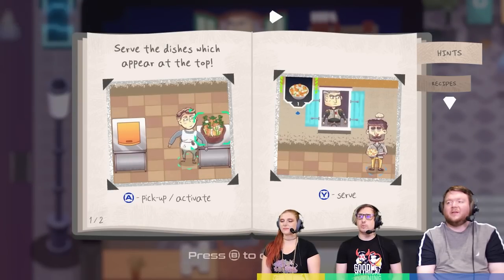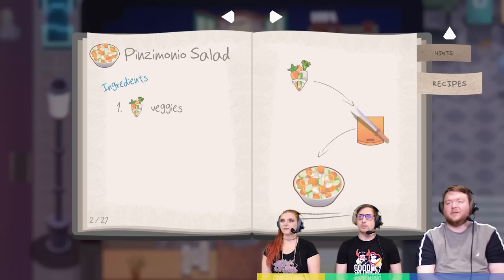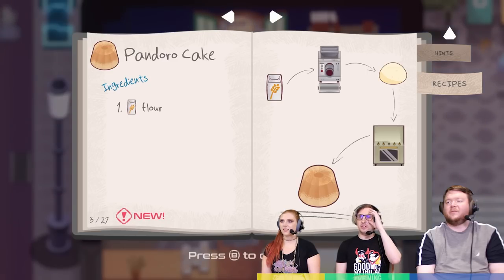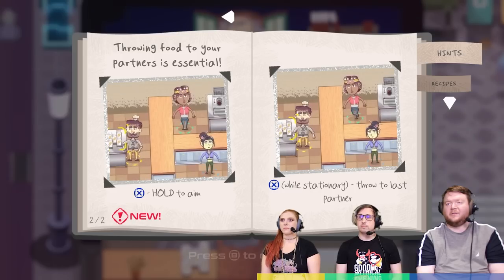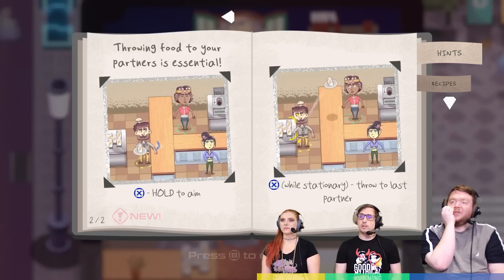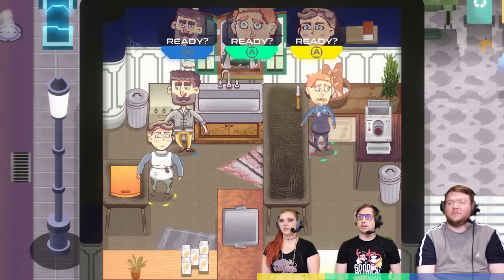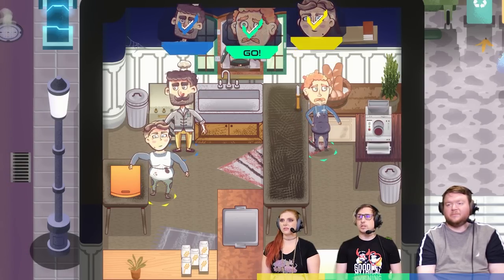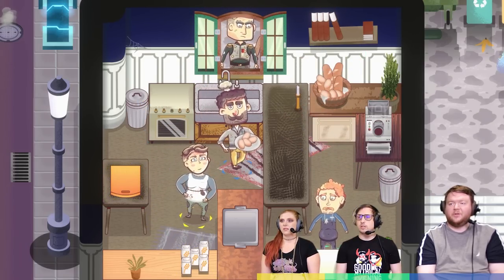Data recipes — there's a new one. Pandora cake. Flour into that thing, into the oven. What is that? Is that a gun? An extruder of some sort. It turns flour into dough? Guess so. Any other hints here? Partners is essential — throwing food, X to throw. Got it. Oh, am I stuck on this side? I am. Yeah, so you got to throw — we got to throw flour to you. Here's some dough. And then dough goes into the oven, right?